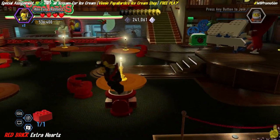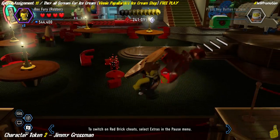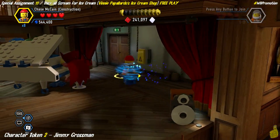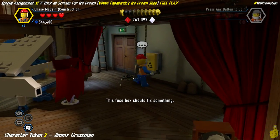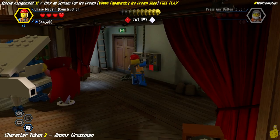Character token number two is Jimmy Grossman. On the stage there's an electric panel on the fritz, so we put on our construction suit and break it down — hammer time!